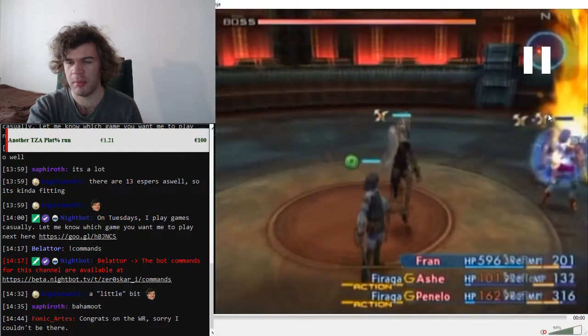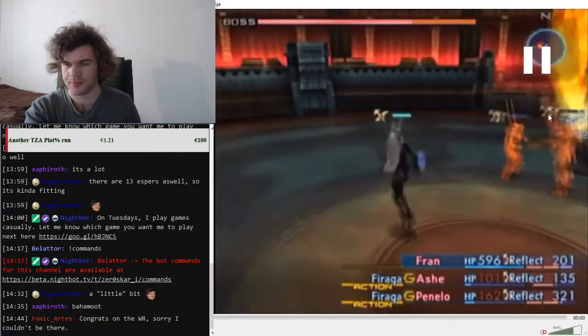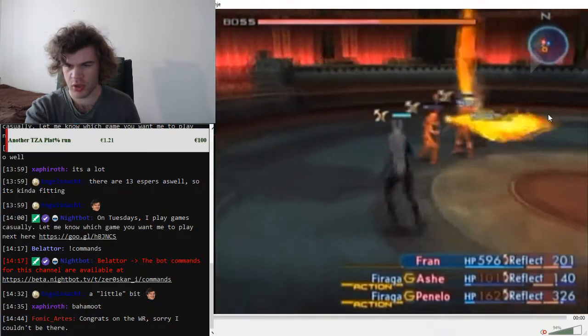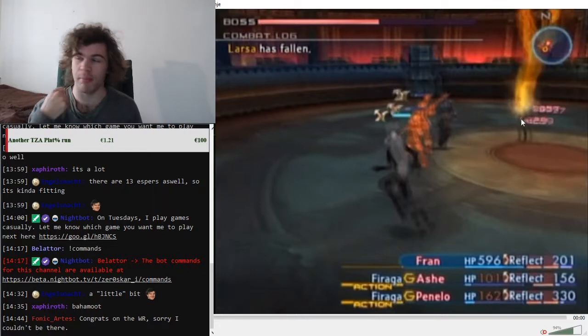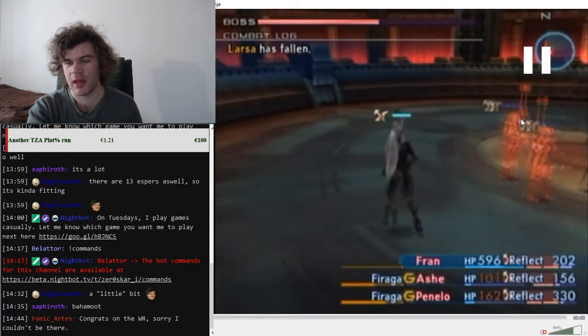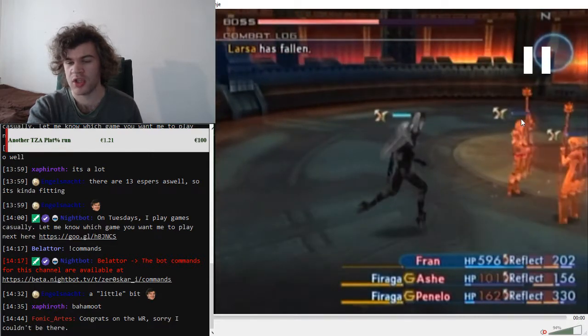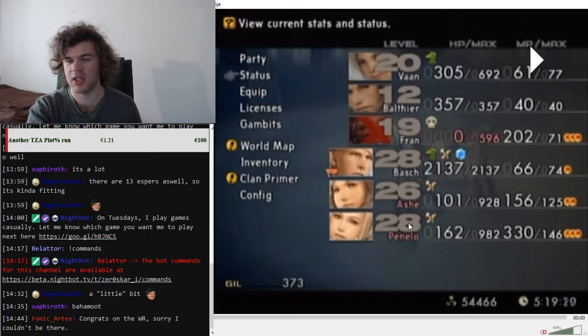If Fran dies, bring out Bosh. The strat takes a little more than one round to get through Vayne's first phase. Do the full round, hoping Larsa dies — Larsa can block magics though, so she might survive. Kite Vayne like you did with Hydro. Once the second Firagas have charged, let Vayne catch you by running at him. Once Fran dies, bring Bosh in instead.